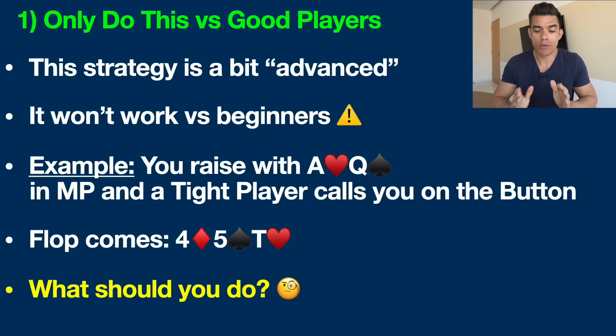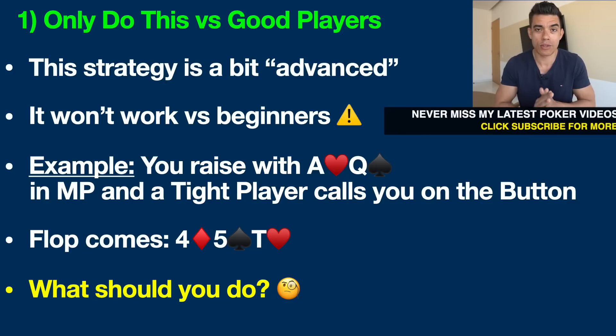Let's jump into the example hand. You've got ace-queen offsuit — ace of hearts and queen of spades. This is a typical hand that a lot of people ask me about and have problems playing. Today we're going to talk about how to win a pot with this hand when you don't hit anything. We're going to be bluffing. So you raise up ace-queen offsuit in middle position and one of those tight, regular players calls you on the button.